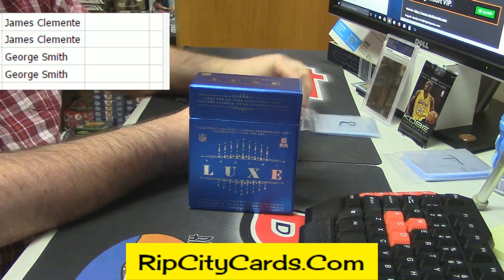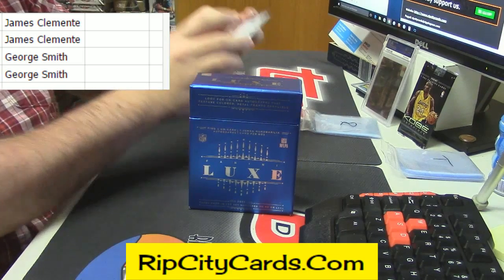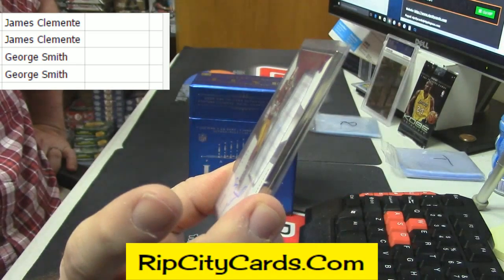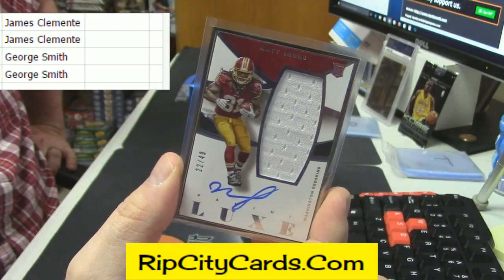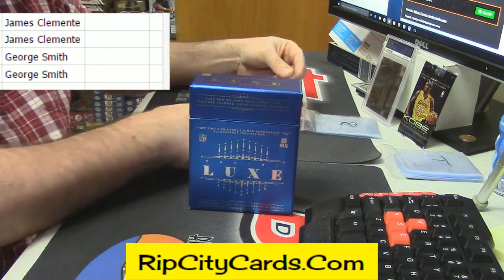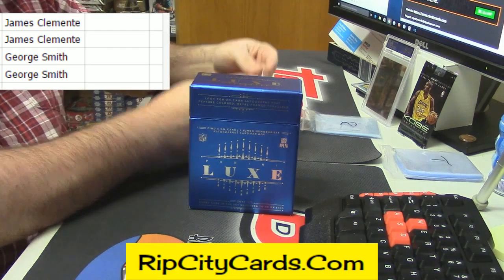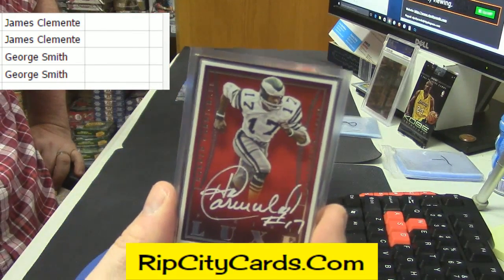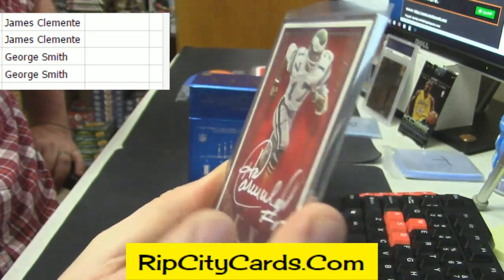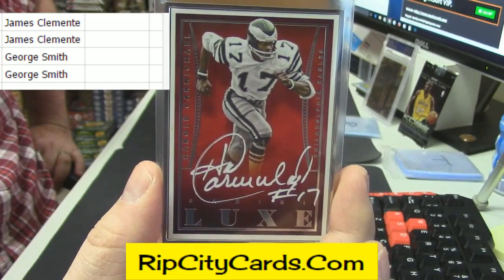Then for the Washington Redskins, 22 out of 49, Gator Great rookie patch auto — Matt Jones — and it is a framed silver frame. Old school auto, 7 out of 49, for the Philadelphia Eagles — Harold Carmichael — old action, again silver framed. Nice looking card, nice auto too.